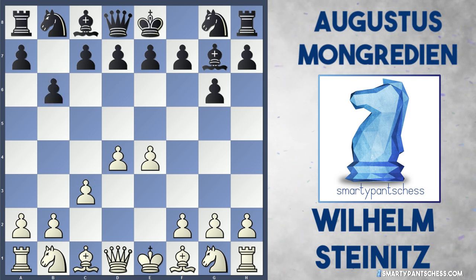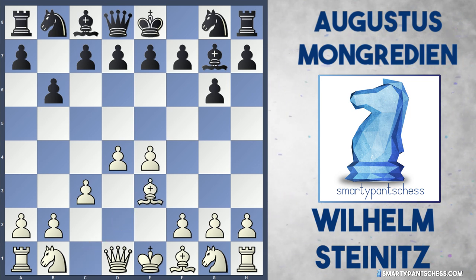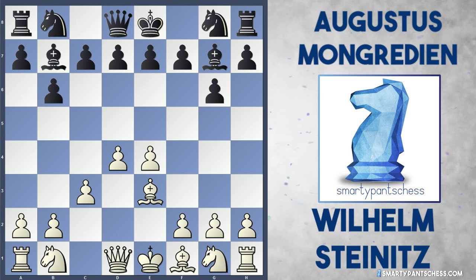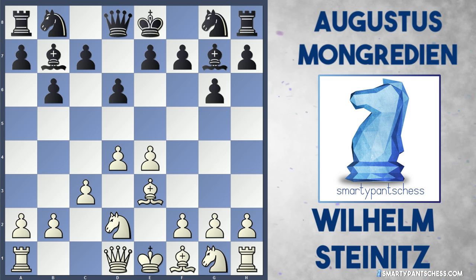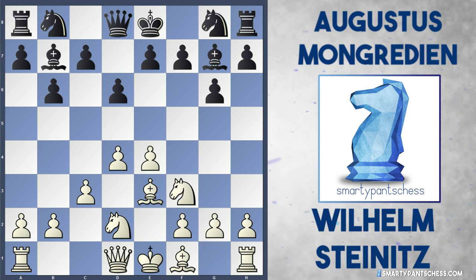Black played the move b6, trying to go for a double fianchetto bishop setup. Steinitz played bishop to e3, defending the centre and developing a piece. And bishop b7 from black, knight d2 from Steinitz, d6, and knight gf3 was played by white.